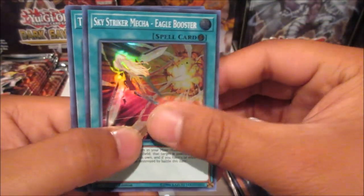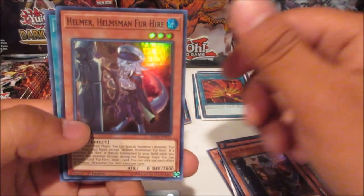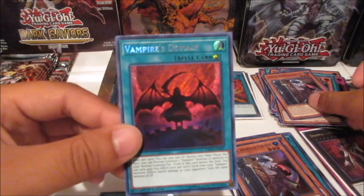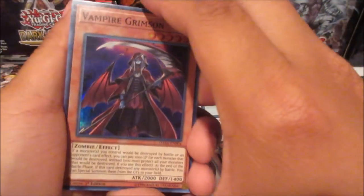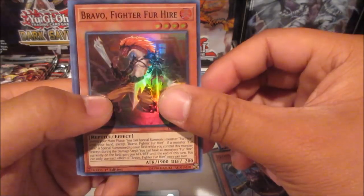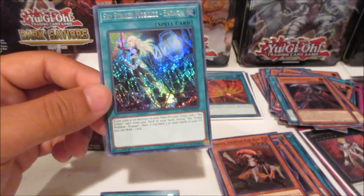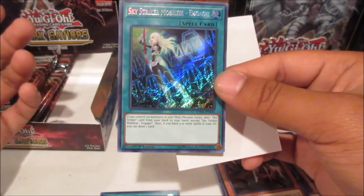Another Ego Booster, Toon Table of Contents — that's a playset. Shadow Vampire, Helmer Houseman Fur Hire, and Vampire's Domain — a continuous field spell. Vampire Grimston, Vampire Red Baron, Recon Scout Fur Hire, Bravo Fighter Fur Hire — and there we go: Sky Striker Mobilize Engage! Yes! That is the card you want to pull.